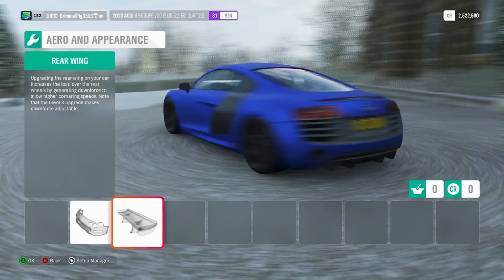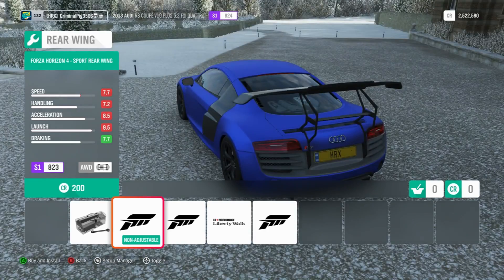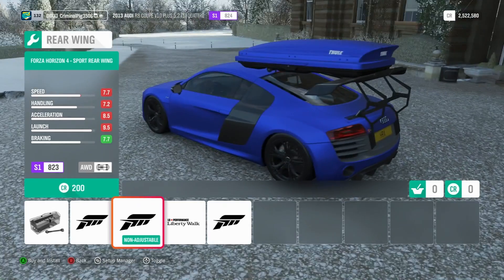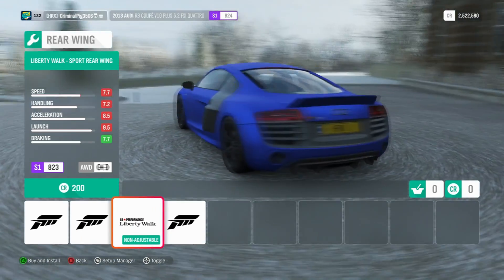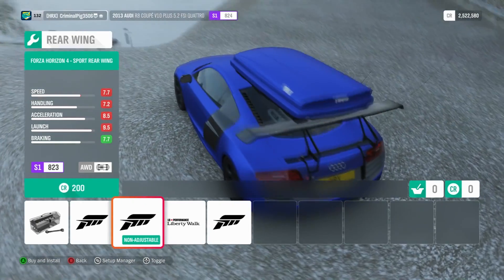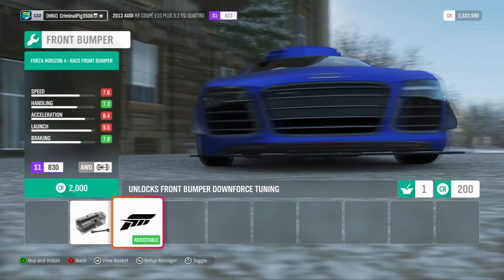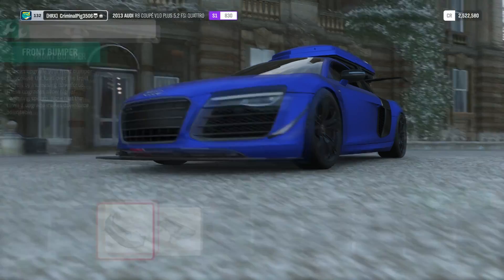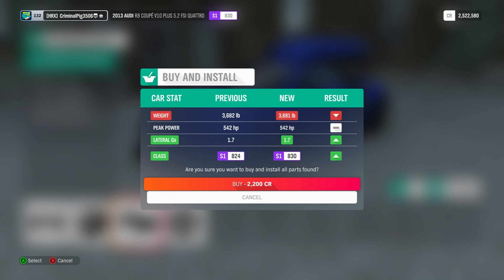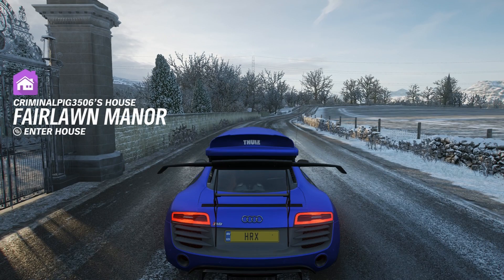Jumping into upgrades and tuning — I wonder if this upgrade will improve performance. We want the custom upgrade. We've got a few options: a massive wing, a roof box — that's the only one — I like the Liberty Walk wing, but for the purpose of this video we're going with a roof box, some fire wheels making it look like an RC car, and a big fat splitter. There we go, that's our R8 built. Installing this setup, making it heavier, keeping the same horsepower — perfection.